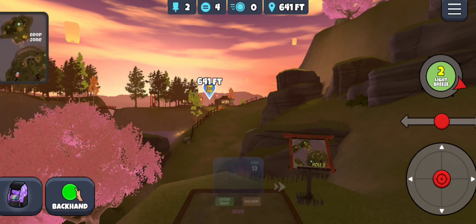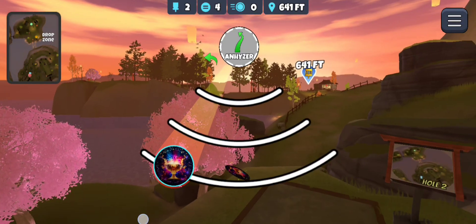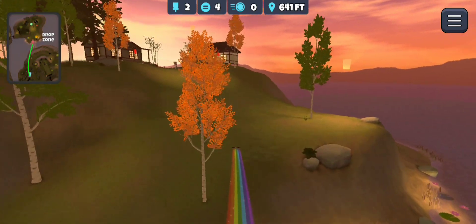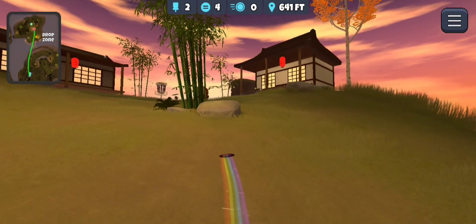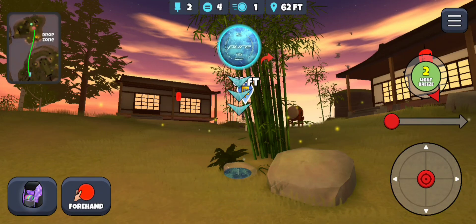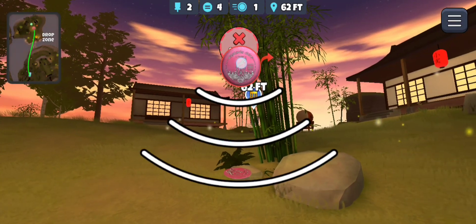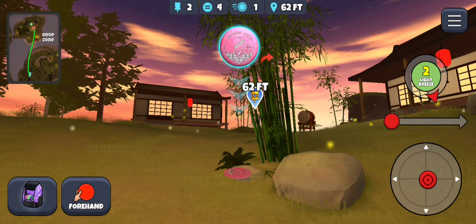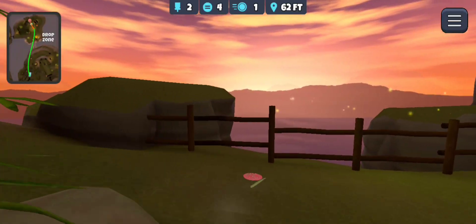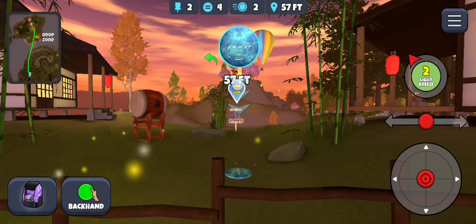Hole two — been one of the ones I look forward to seeing. See if I can get a good line here. Appears to be pretty good — hopefully it drops below that tree. Get away from those bamboo. 62 feet — should be a nice easy shot, but I've got to go around these things. Try to get the harp around it — should be doable. Forehand. Right off the chains. Another one man. So many strokes so far.